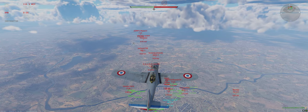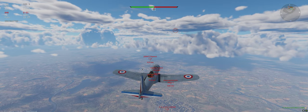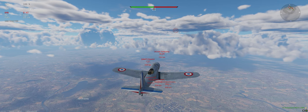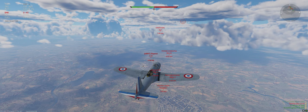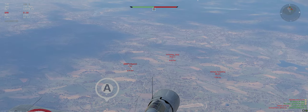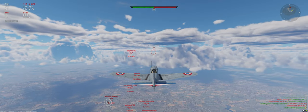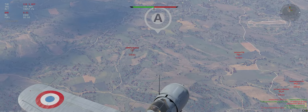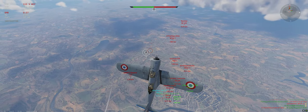I-15's climbing, so is a Gladiator — those will be the two we need to deal with first. Everybody else is going down low. You can tell that the I-15 is a squad guy so he probably knows what he's doing, but that doesn't mean you can't beat him — just means it's going to be a lot tougher. He's super light so we'll see what happens when we try to climb-stall him.